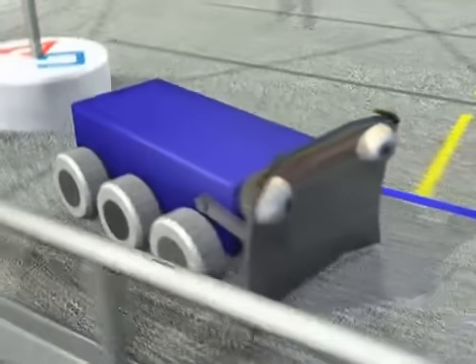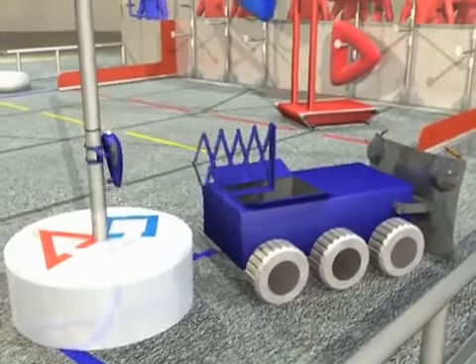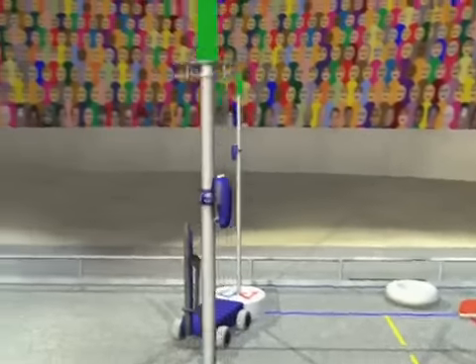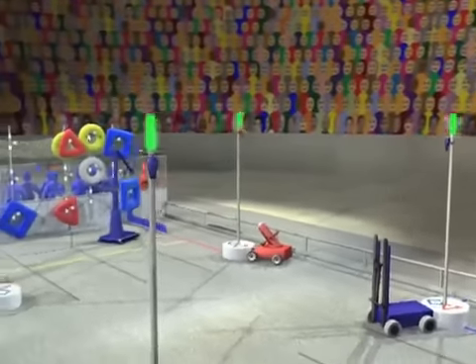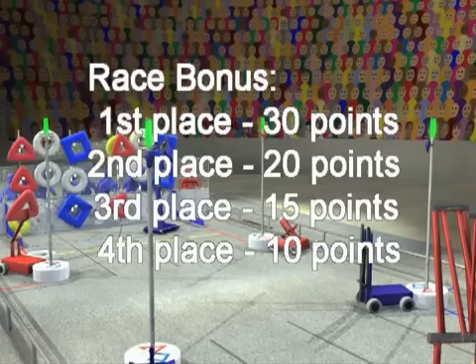Near the end of the match, robots drive to the towers and deploy minibots on the tower poles. As the end game starts, minibots race to the top of the towers. The first minibot to the top earns a 30 point bonus, second place earns 20, third place earns 15, and fourth place earns 10 points.